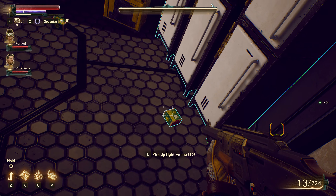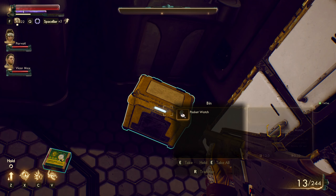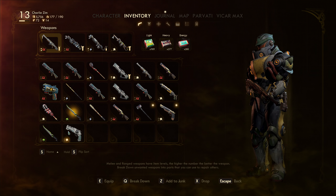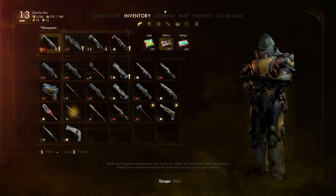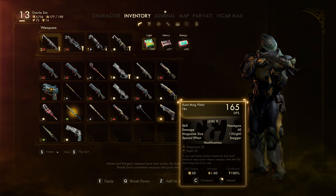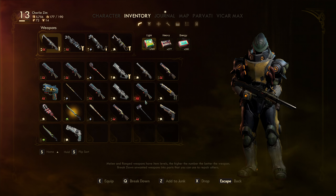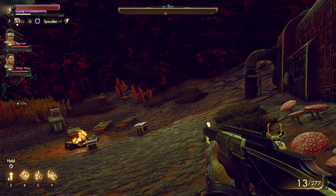Bits and ammo, bits and ammo, and bits. Kind of worth it. All right, let's take a look at that pistol. Wow — pretty good for a pistol, only six shots though. But the damage is high — 112 per shot. That's pretty high. That pistol's pretty high, I'm not gonna lie about that. Not too shabby.